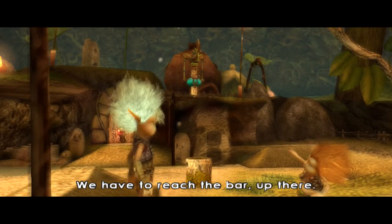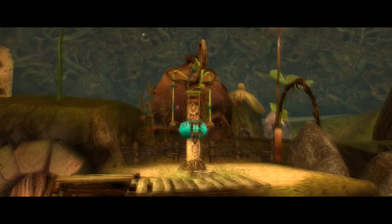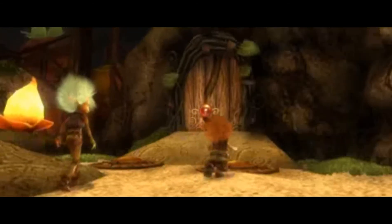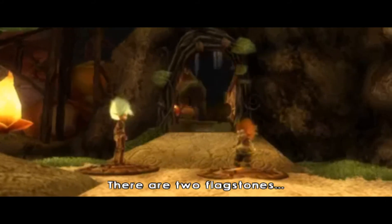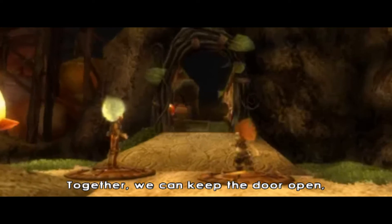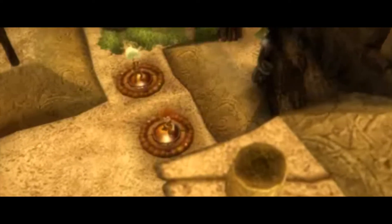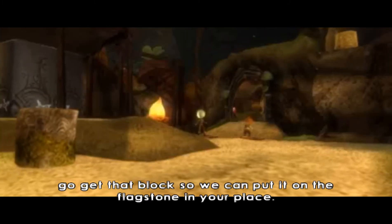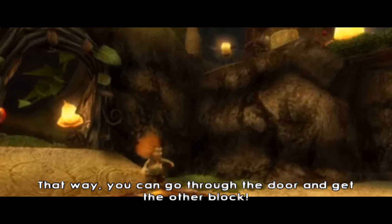We have to reach the bar up there. Follow me, I'll show you. There are the orange flagstones — they are special. You have to stay on them to keep the door open. There are two flagstones. Together, we can keep the door open. But then, how will we get through the door? I know — please go get that block so we can put it on the flagstone in your place. That way, you can go through the door and get the other block.